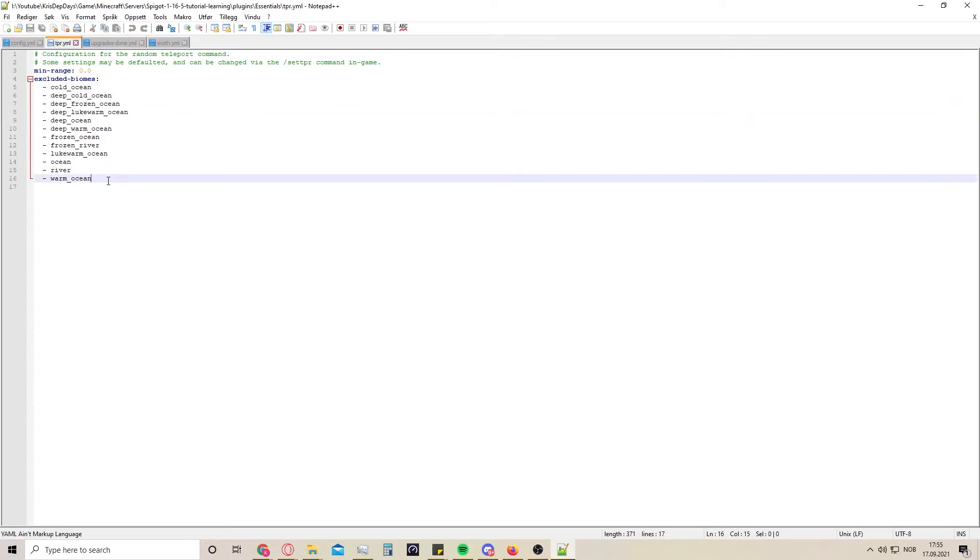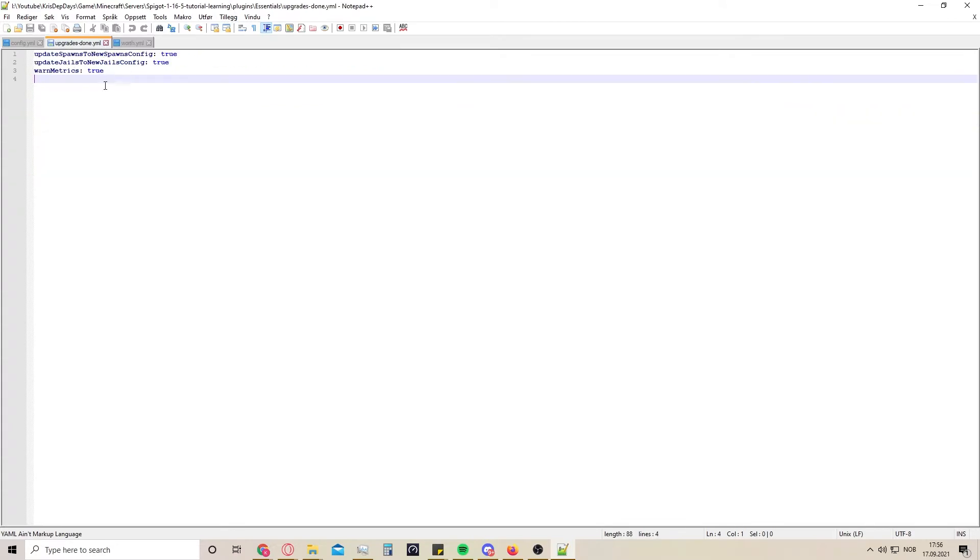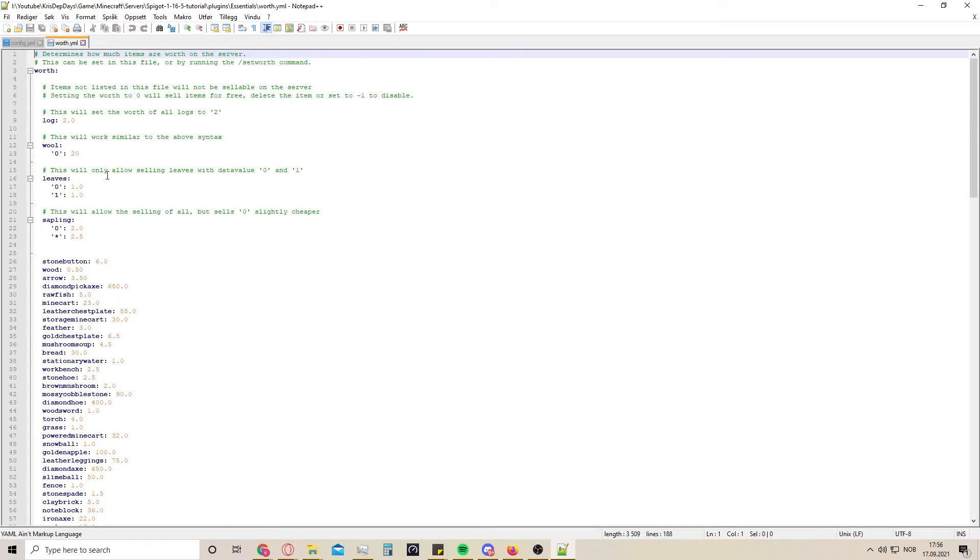This is the TP random command - these are just the biomes you don't get thrown into if you take a TP random. For a survival server this would be really nice because you can set up a sign or something in the spawn to be teleported to a random place. You don't want to be thrown in the middle of an ocean or river biome, so that gives you a nice starting point to get away from spawn. As of right now I'm not going to change anything here.